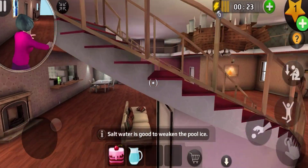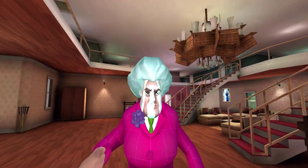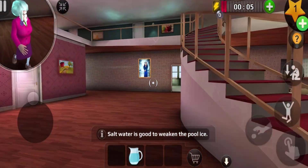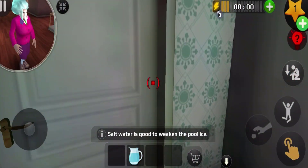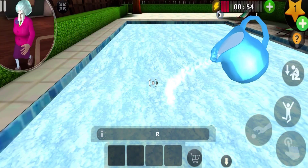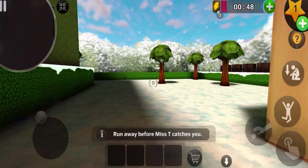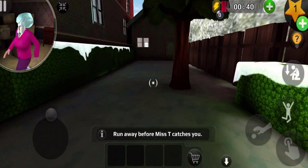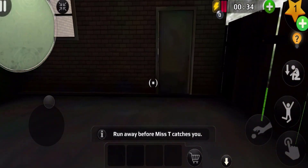We need to put this salt into water to make salt water, then put it on the ice. Let's get the cake ready. Mr. T — check this, finally in the face! All right. I got released by Mr. T and she still has cake on her face. We need to open this door and go to the back. Let me put this salt water onto the ice — this is how we weaken the ice. I need to run away before Mr. T catches us. She's heading back to the pool.